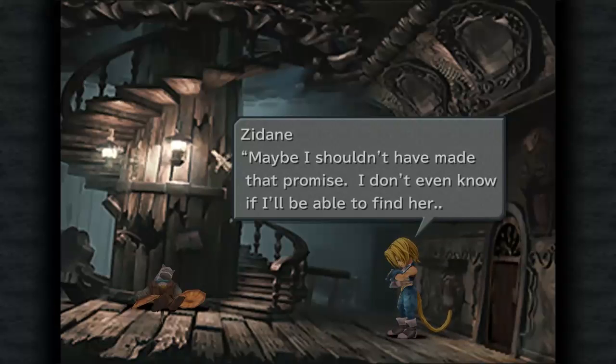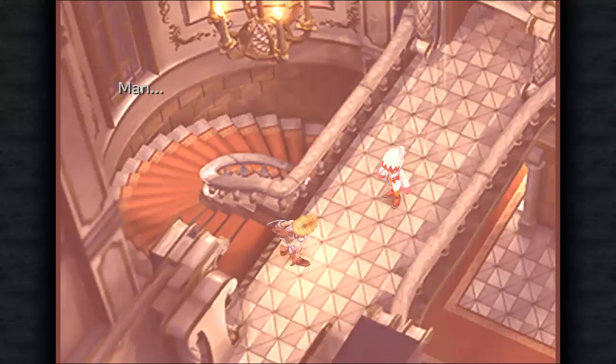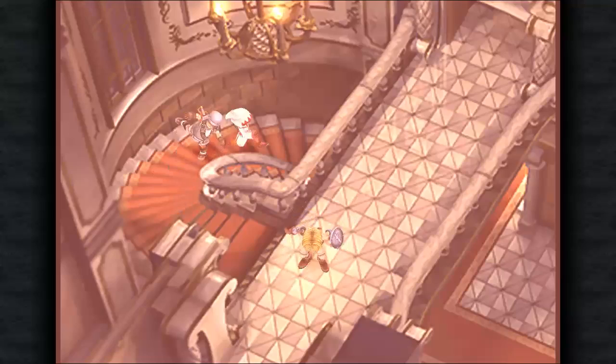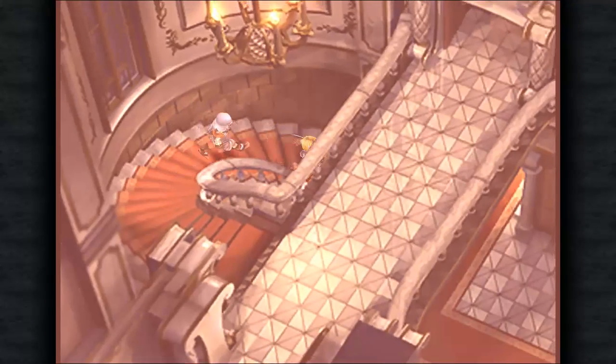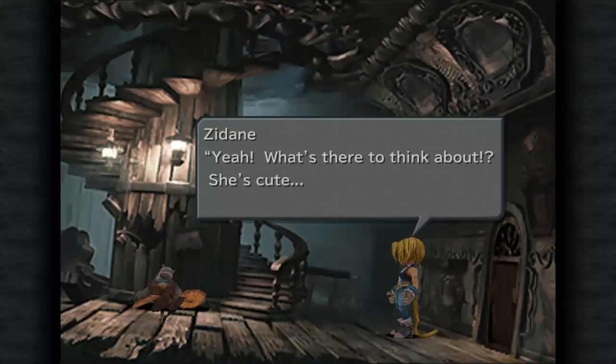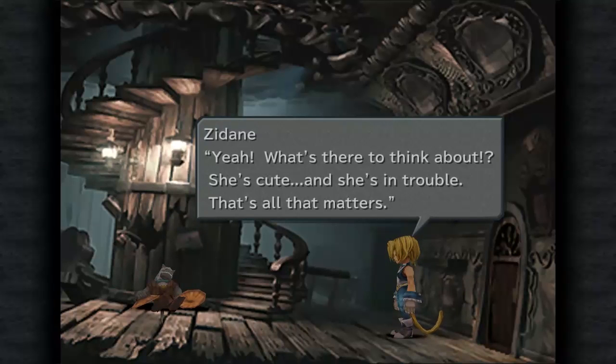Jeez, he was pretty down. Maybe I shouldn't have made that promise — I don't even know if I'll be able to find her. Man, I never felt so strange. Maybe fate brought us together. Man, I can't stop thinking about her. What am I gonna do? I'm gonna go look for her. She's cute and she's in trouble — that's all that matters.